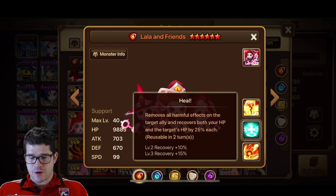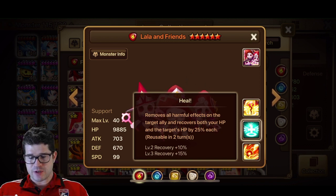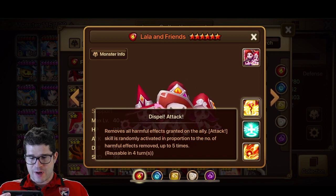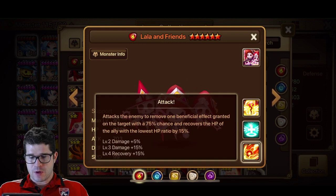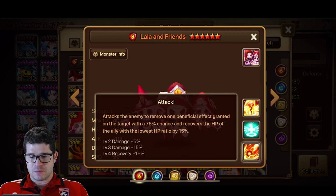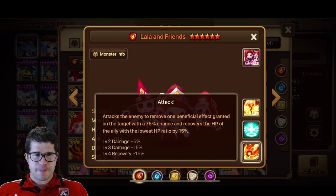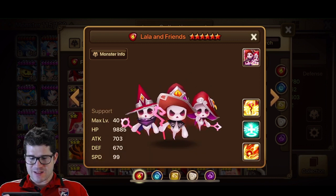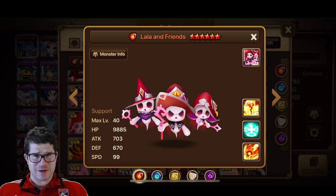Skill 2 is a heal — removes all harmful effects on the target, recovers your HP and the target's HP by 25% each, and then removes all harmful effects on the ally. The attack skill is randomly activated in proportion to the number of harmful effects removed. The base stats are not great. Decent attack, though. It's kind of meant to be an attacker.